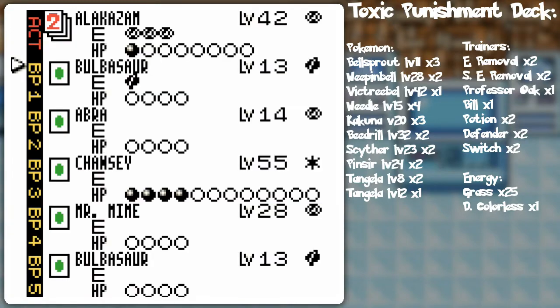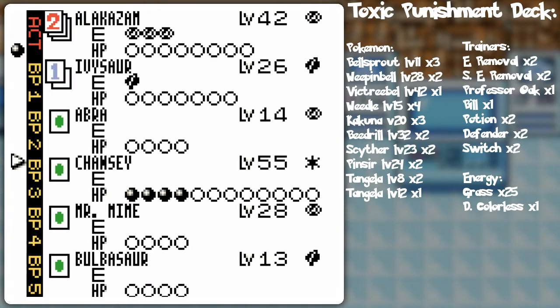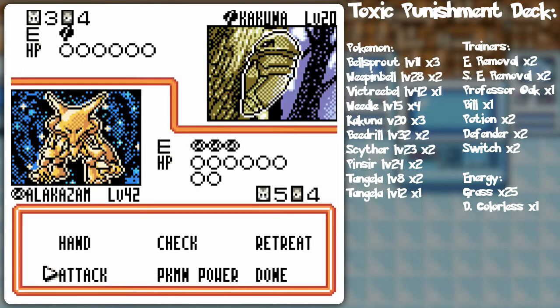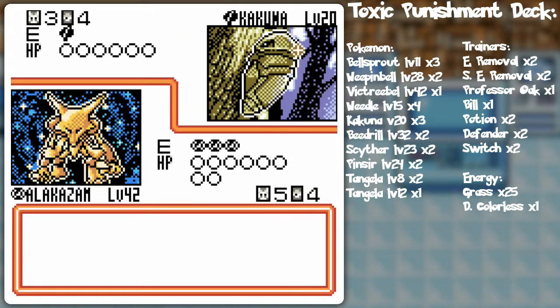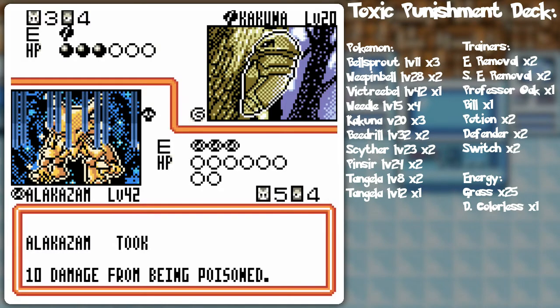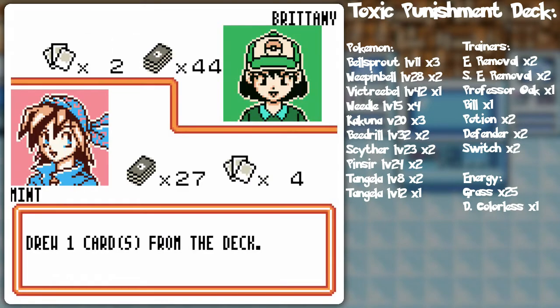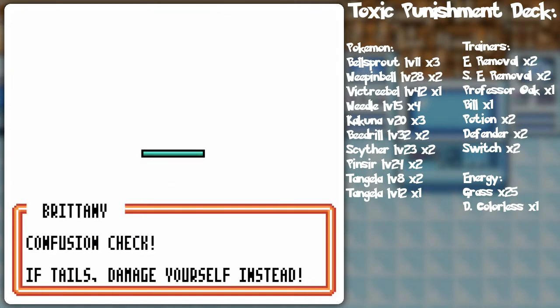Just for the sake of safety here, I'm going to actually move the front damage counter over to the Chansey. And Confuseray — this is going to automatically poison Alakazam with this Kakuna, but I'll be able to knock out Kakuna in two attacks, so I think that'll be quite beneficial. And if I can get said Venusaur, that'll be even more beneficial.